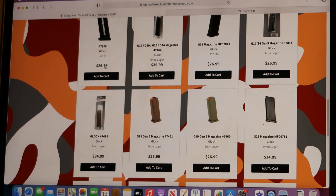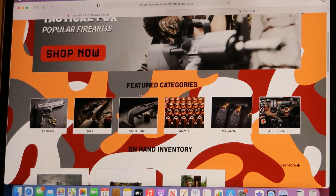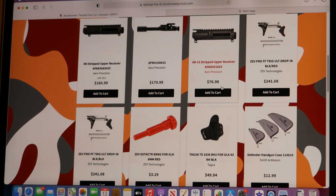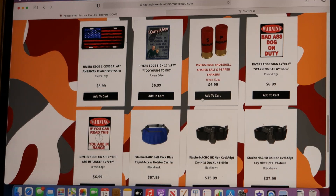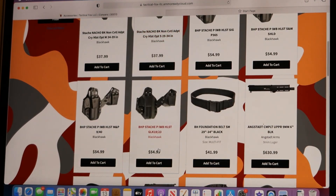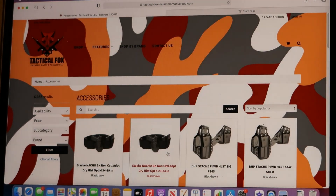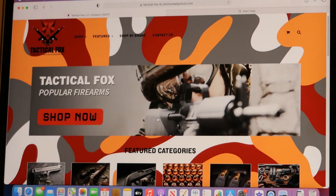They even have extenders, drums, all different types of magazines. Let's go over to the accessories. You have threaded barrels, uppers, I saw they had a binary trigger - I gotta get that. Holsters, all kinds of holsters, things of that nature. More uppers, carriers, cleaning - everything you're looking for is over there at Tactical Fox LLC.